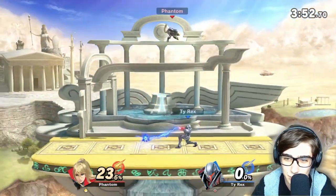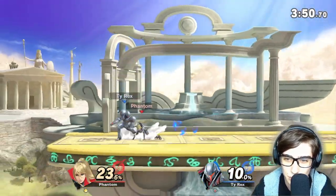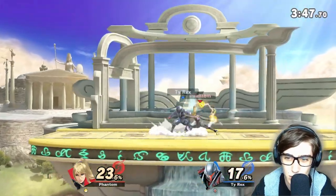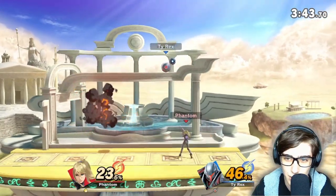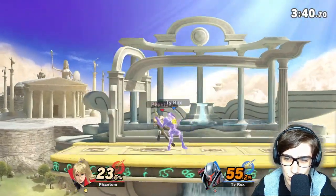And now he's on his last stock. Missing that tether grab — trying to combo him into down tilt, which is actually really good. Another up air, another up air — try not to go for bombs because I'm just going to catch your jump just like that.